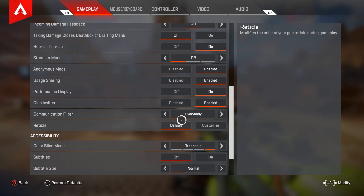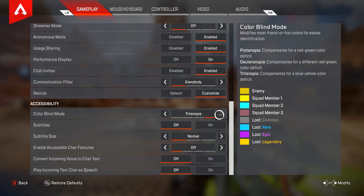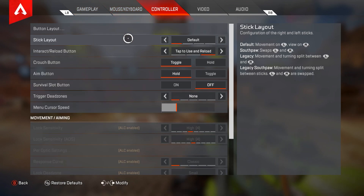For anonymous mode this doesn't really matter — pretty much all this right here is preference. For reticle I have this on default and my custom reticle is just on teal. For colorblind mode I have that on Tritanopia — I just like how it makes the shields look. The rest of this you can just copy. We're going to skip past the mouse and keyboard section and go on to controller.